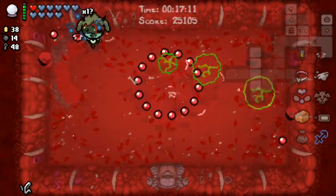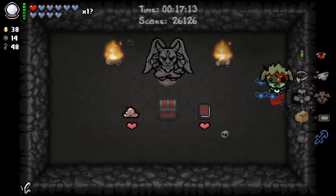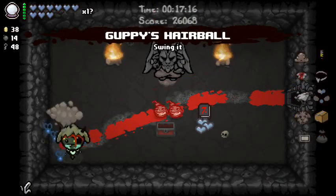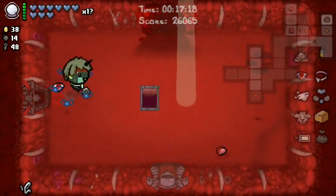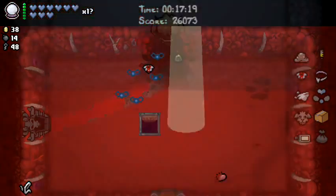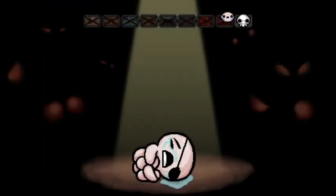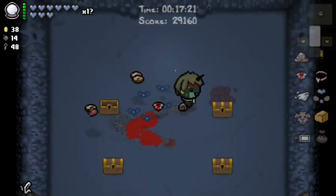That was risky. Let's go fight Mom's Heart. I'm probably gonna take some hits here, I usually do, because this fight is kind of bullet-heavy. Guppy didn't — and I'm very surprised. In here I was kind of hoping that would be Guppy, but I'm so close to the Guppy transformation. And I'm going to go fight Hush — I've not fought Hush with Cain, so for me not to do this would be a bit of a waste.